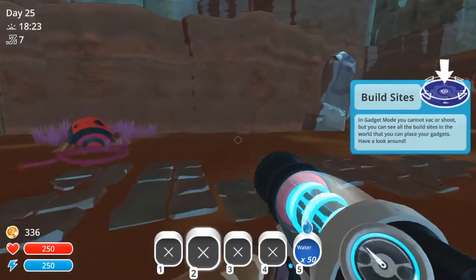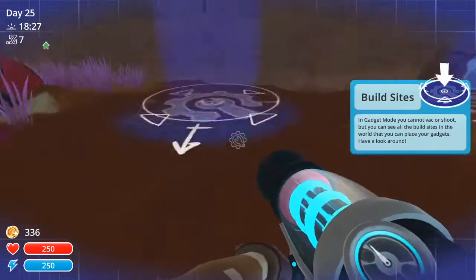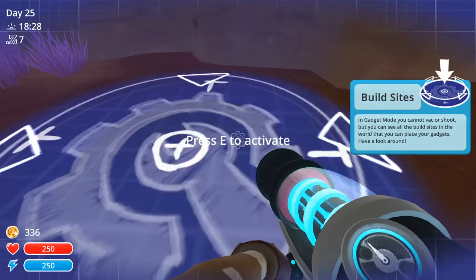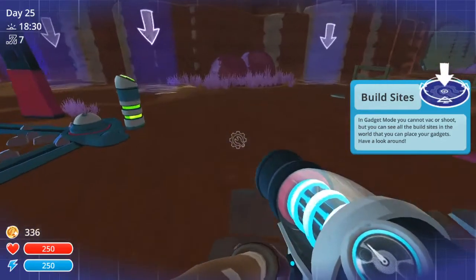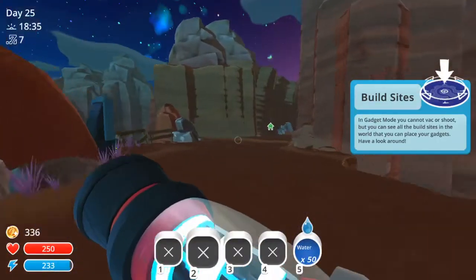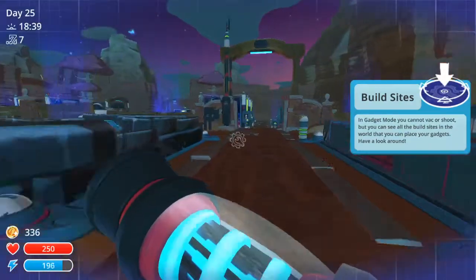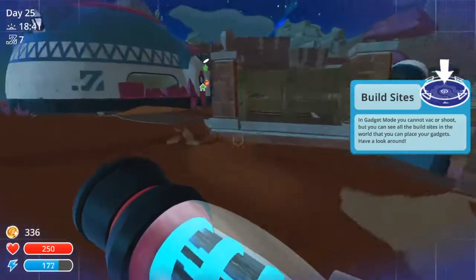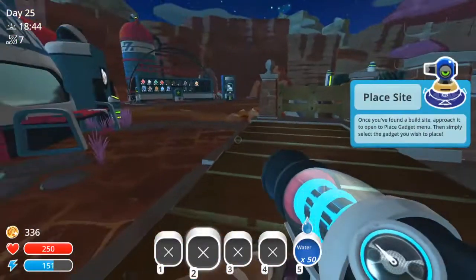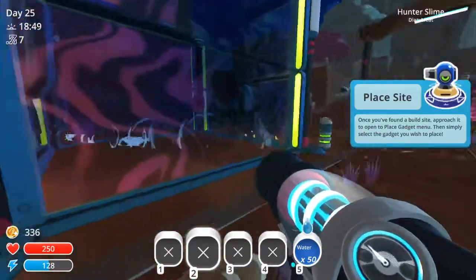Time to do T for toggle gadget mode. Okay — build sites, E to activate. Oh okay, sure, they have to be on specific sites — that's interesting. I guess you can't just put turrets wherever, which I would — I mean, we'd just build a freaking battlefront.